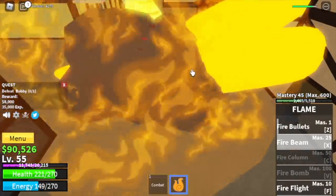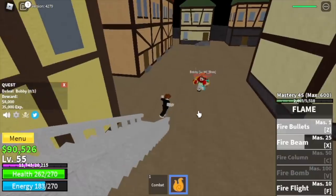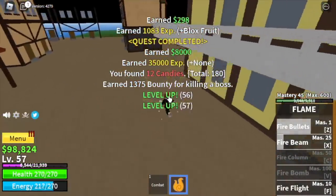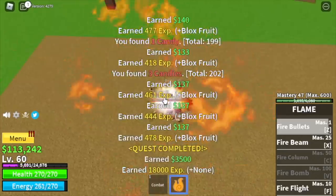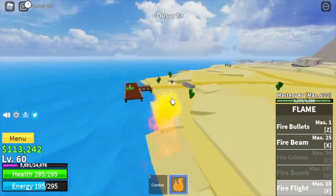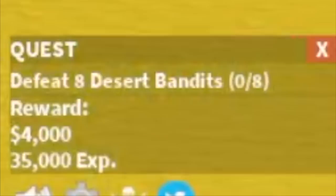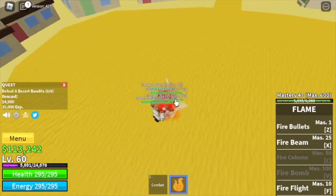Just dodge that slash and the long-range attack, and everything will be fine. Go back to the brutes or just defeat Bobby the Clown until you reach level 60. After that, we are ready to move on to our next island, the desert. Leveling up here is really fast because the Logia effect is already in effect — you're at the same level as these mobs.